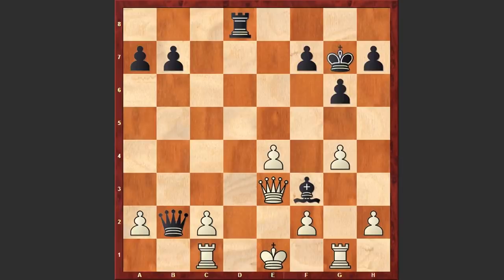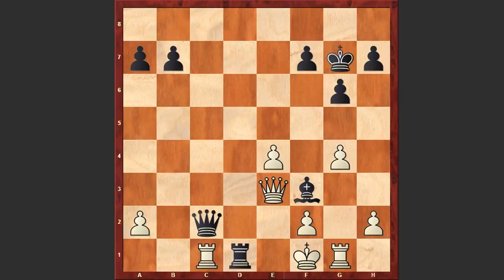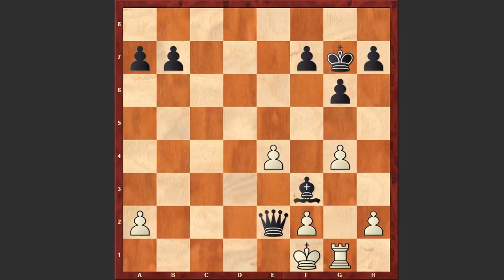Here Mikhail Tal made another fantastic move — he played Qxc2. Again Tal is exploiting the weakness of the first rank; the queen can't be captured because of checkmate. After Qxc2, Barca played Kf1, but here comes Rd1 check, and finally Gedeon Barca resigned. If Rxd1 then Qxd1, and again the white king is getting checkmated. This was truly a remarkable game played by the magician from Riga.